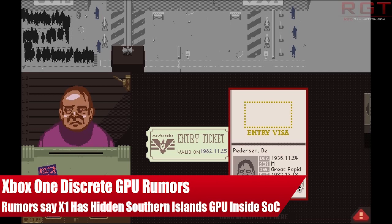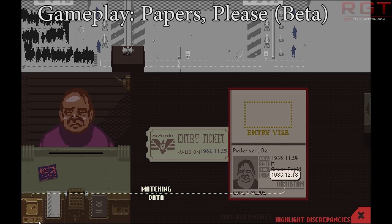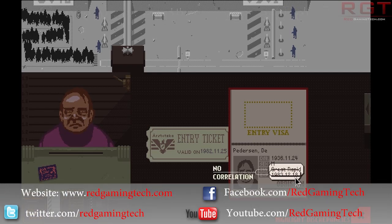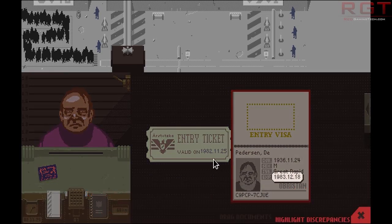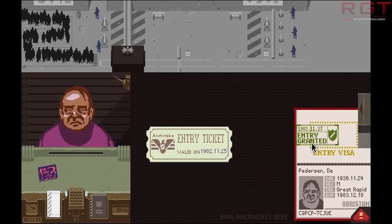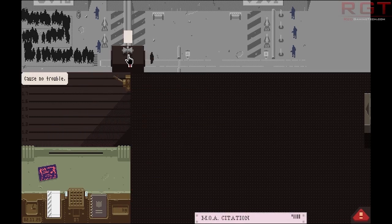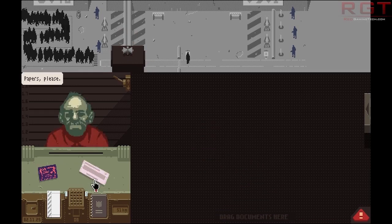Ladies and gentlemen, this is RedGamingTed.com video. We're going to be discussing recent rumors regarding the fact that Xbox One has a discrete GPU core hidden within the SOC. We're not going to be spending a ridiculous amount of time doing analysis on this because, to be honest with you, this is rumors. The only reason I'm covering this right now is because several people have asked me to. I haven't had huge amounts of time to research this one today because I've been really busy, so you guys could do your own research on this if you choose to.